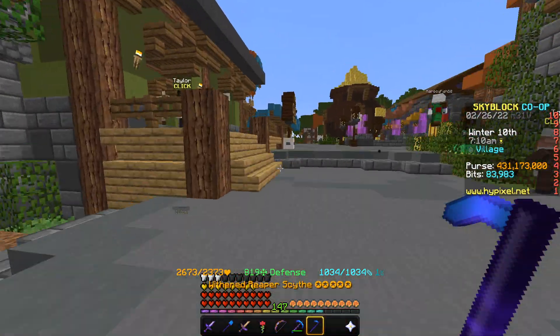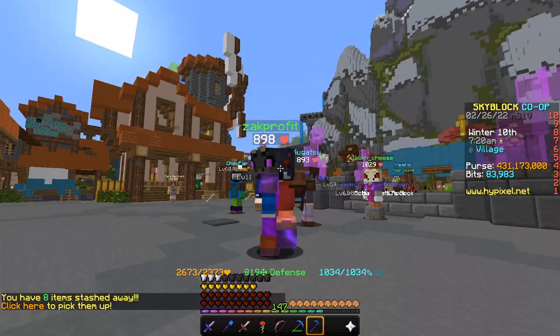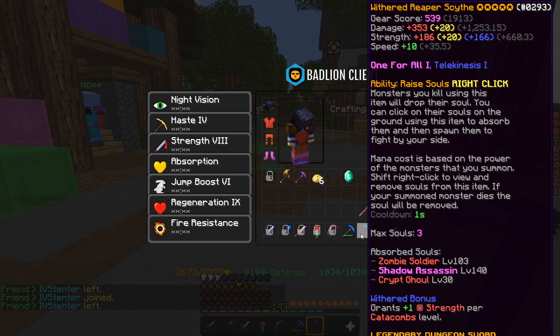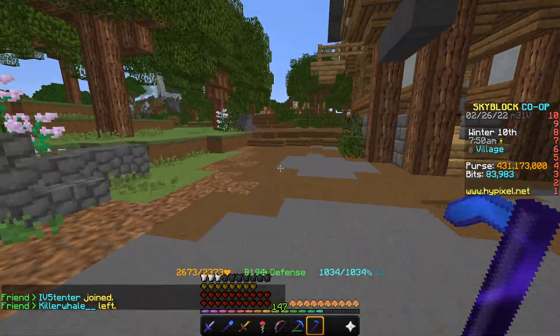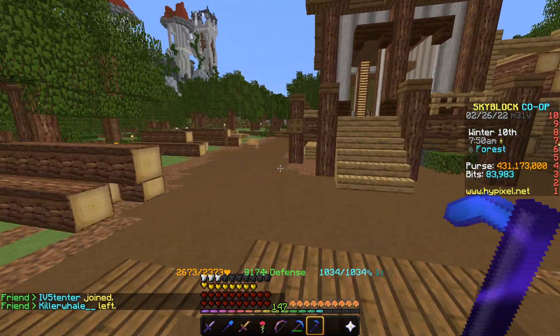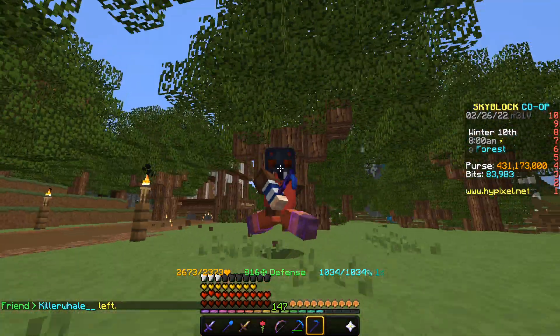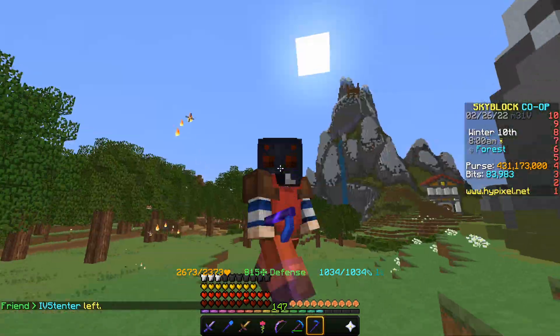I'm going to be going over the Reaper Scythe. You're probably thinking it's just useful for summoning mobs — however, along with that, it has a lot of damage and a lot of strength, making it an optimal weapon for One for All. One for All boosts the damage of a weapon by quite a lot. It recently got nerfed, but One for All weapons still deal more damage than non-One for All weapons.